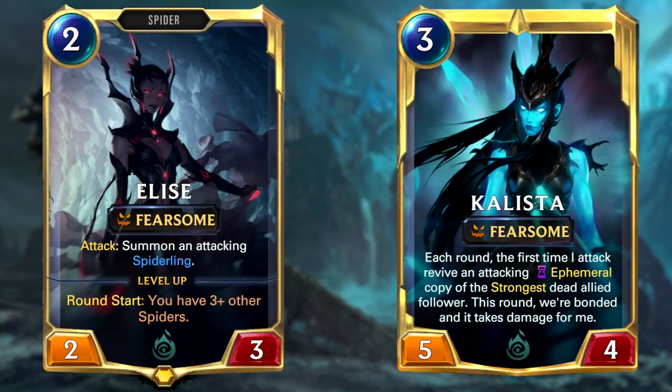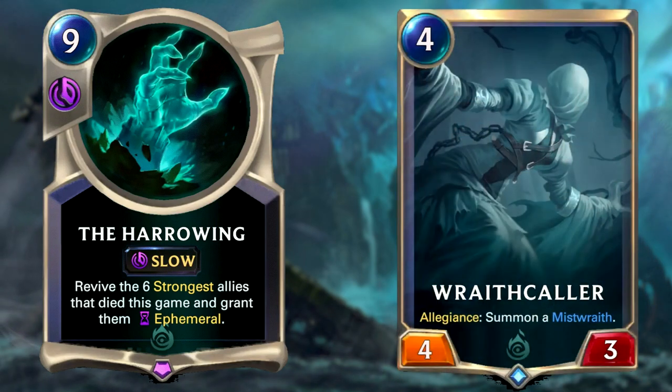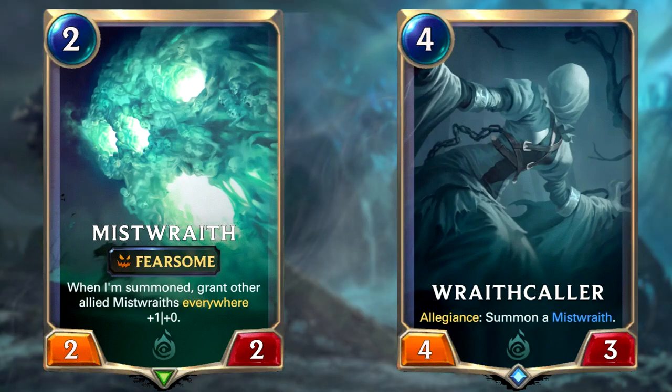Elise will sometimes level up, but this is pretty rare as we don't run much Spider synergy in this deck since we're not using Noxus — she's basically there as a very good 2-drop. Calista, on the other hand, would be much better to level up, and even once leveled she can die and be revived attacking when you cast the Harrowing, which is pretty valuable. If you have a Wraith Caller that already died, she'll resurrect it, which will in turn summon an additional Mist Wraith — summoning so many cards at once your opponent won't be able to deal with it. Basically a win condition.